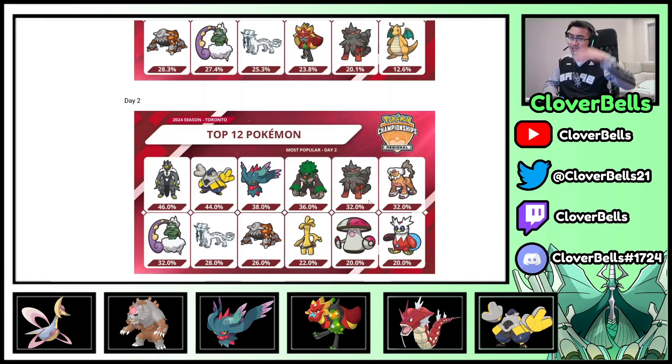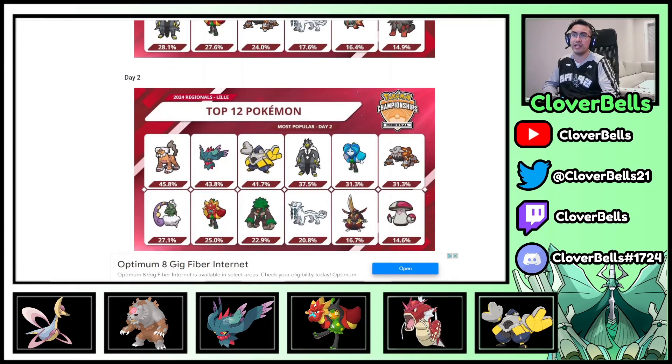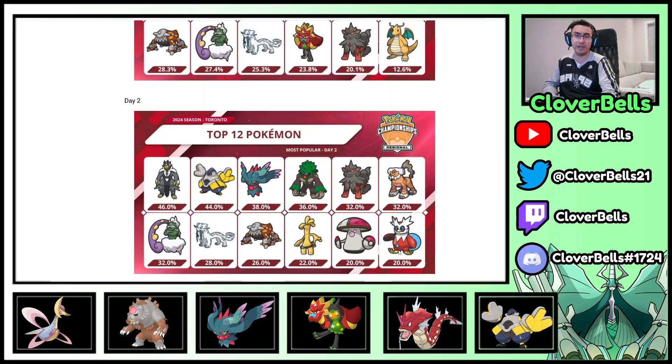So what does that mean? We're getting a little bit more defensive in where we are in terms of the meta. Offensively Ogerpon was strong, and it was also good defensively. But now Amoonguss coming back along with Iron Bundle — with Speed Control and Encore capabilities — is pretty interesting.